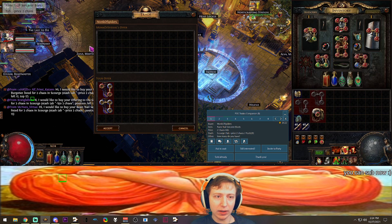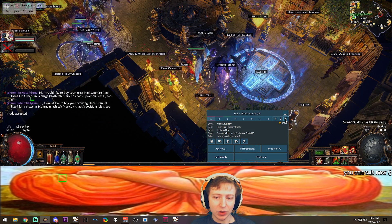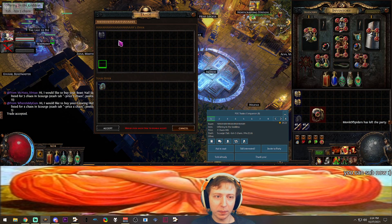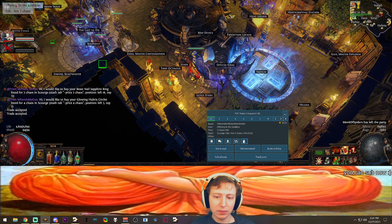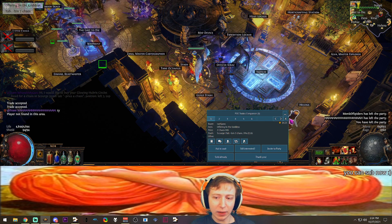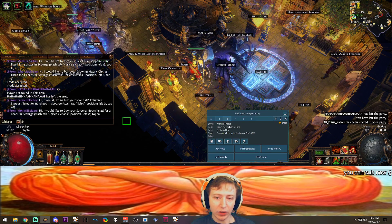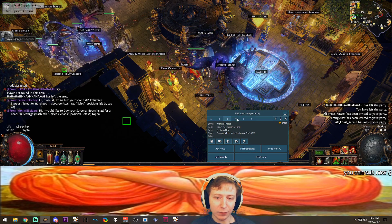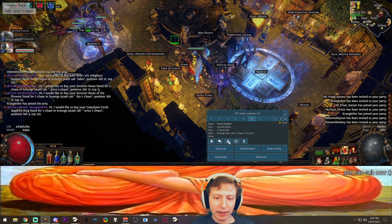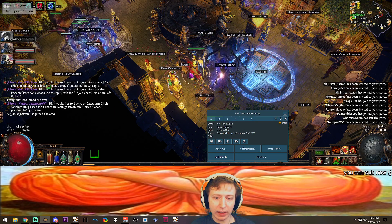It makes it very, very easy to do these trades quickly. It does get a little complicated when there are a lot of trades, but at the end of the day it's fine — you just kick, boom boom. Now we've got the Offering of the Goddess guy. We trade him, kick him, cancel to the next one. The Lion's Pelt guy isn't here so I cancel that one. I'll skip a couple and do the Royal Bergenet, another Offering, a Sapphire Ring, a Glowing Hubris, my Enlightened at 110 chaos, and then another ring.